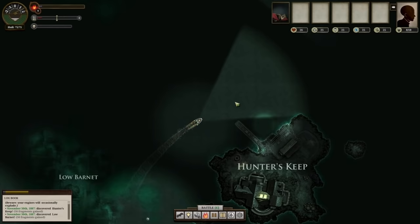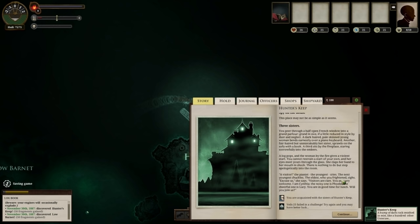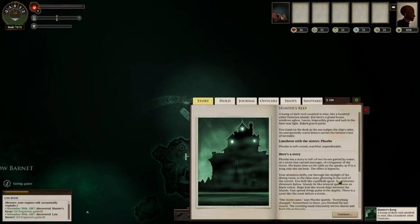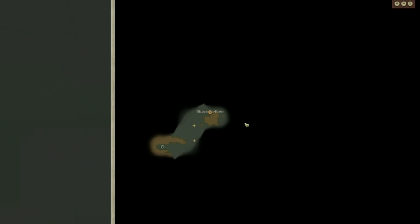Just keep heading north. Swing by Hunter's Keep if you like, although you don't really need to. Spy on the house if you want. Grab the Port Report — it's just force of habit. You can grab lunch with one of them if you want for another supply, just in case, because the Tomb Colonist is going to eat your supplies on the way — they're annoying like that.